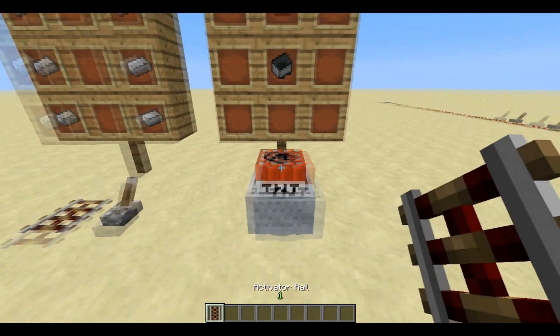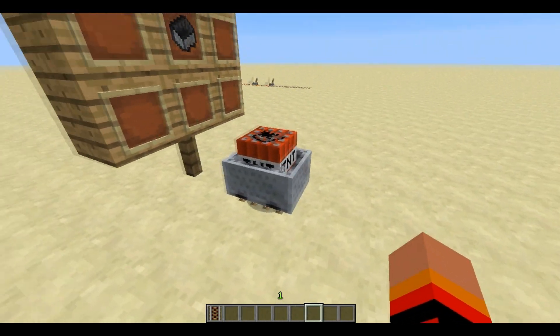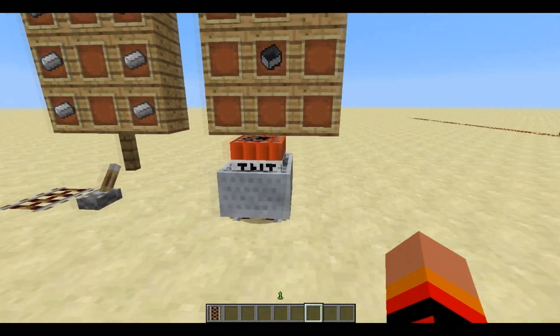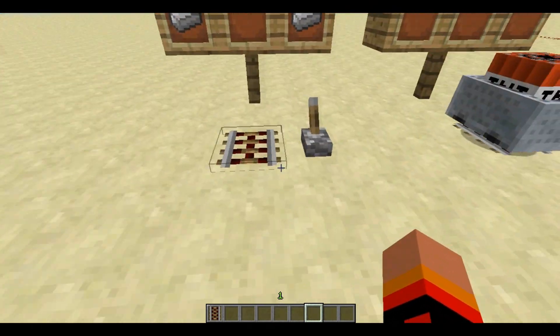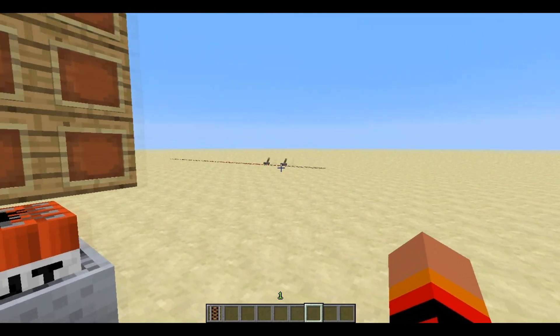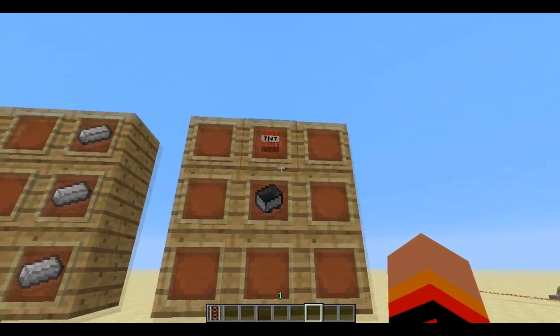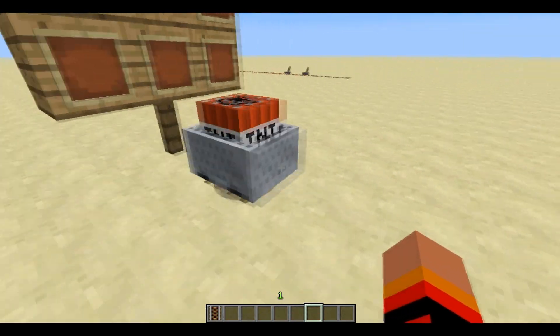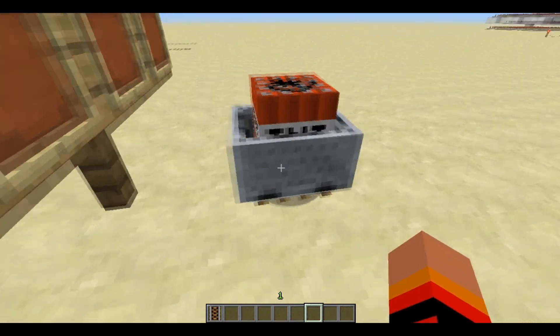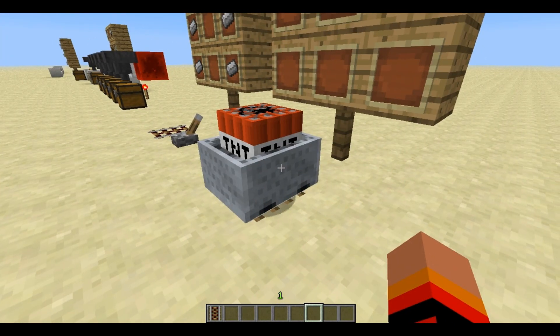The best for the end: TNT in a minecart. That's new and that's good. It works with the activator rail. Here is the recipe, and BAM! You've got that. You can make a minecart travel with a TNT in it and it can actually explode.